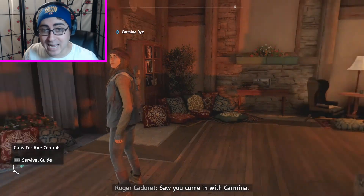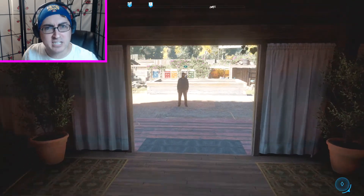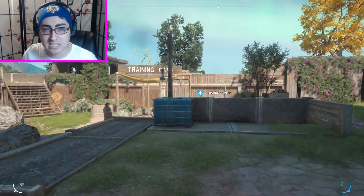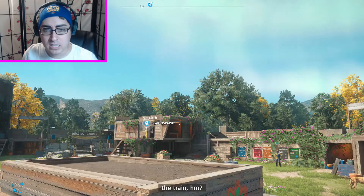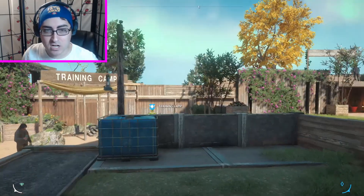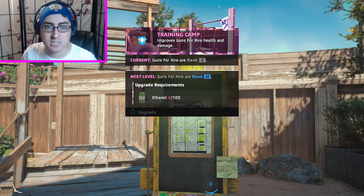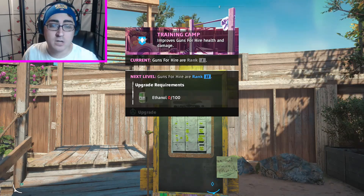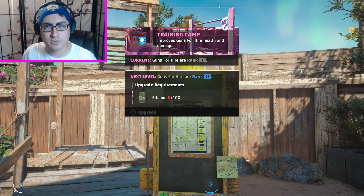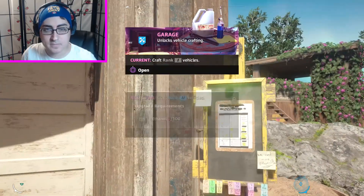Anyway, so we've just been given the details of how this game works. Let's step outside here and see what we have. Here is Prosperity. We have a garage and a training cap - let's just take a look real quick and see what this is all about. The training cap improves our gun for hire's health and damage.